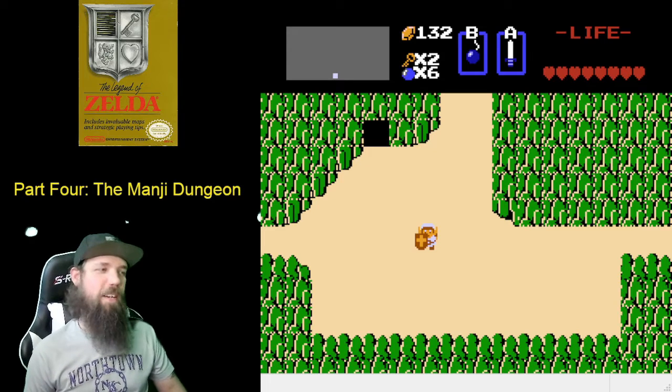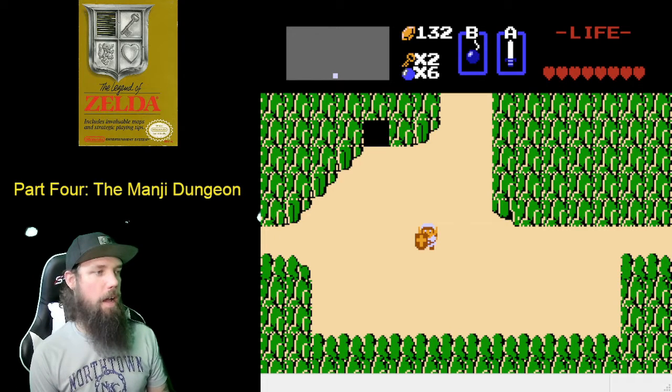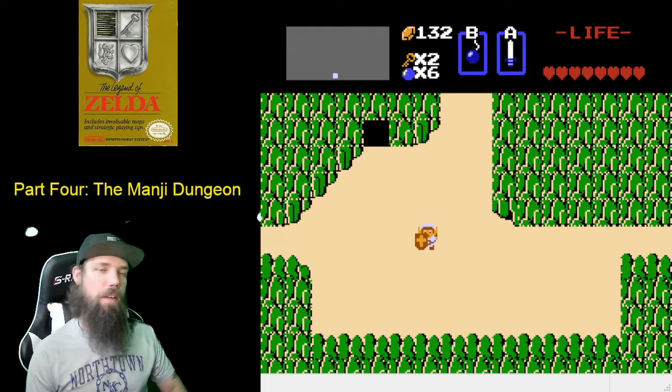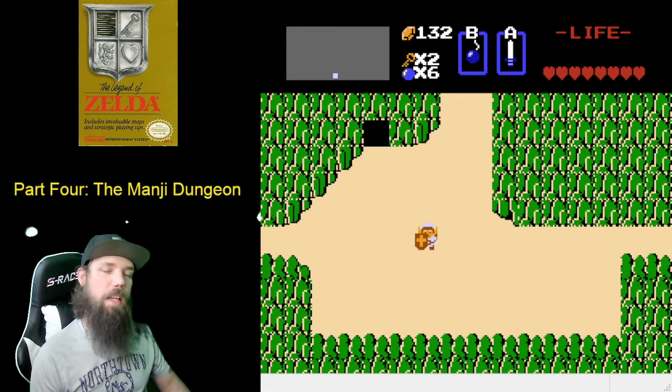What's going on guys, PsychoKiller here again, back at you with part 4 of The Legend of Zelda NES walkthrough. In this one we're going to cover the Manji dungeon and how to defeat the boss, how to get there, how to get to the potion shop that's near it, and all that good stuff like we have in the previous three episodes. So without wasting any time let's actually get into it.